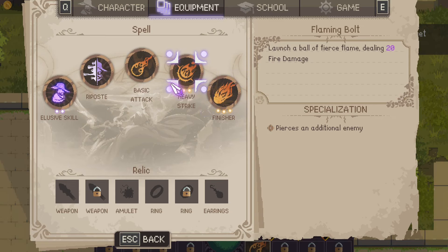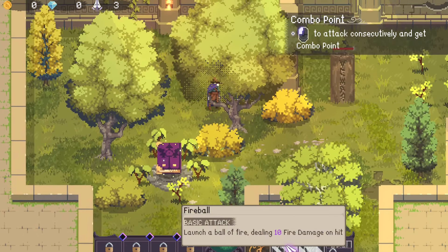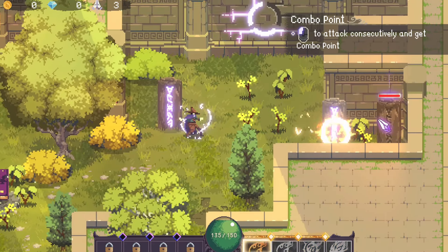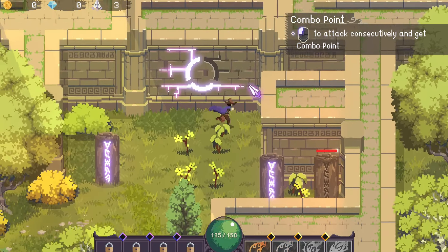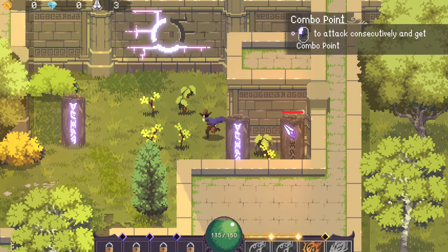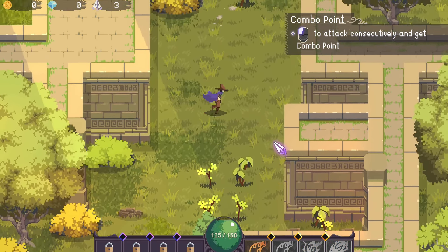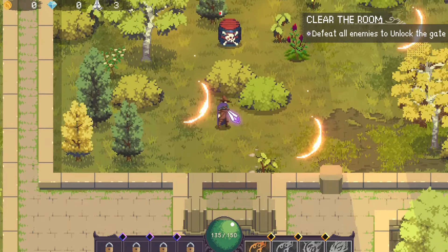Heavy Strike — launch a fireball dealing 20 fire damage. Alright, so that takes care of those. How am I supposed to get over to the other side? Looks like the devs didn't think this one through. Never mind — turns out I wasn't thinking properly. I just had to attack the one in front of it plenty of times first, and that's how you got past that blockage.